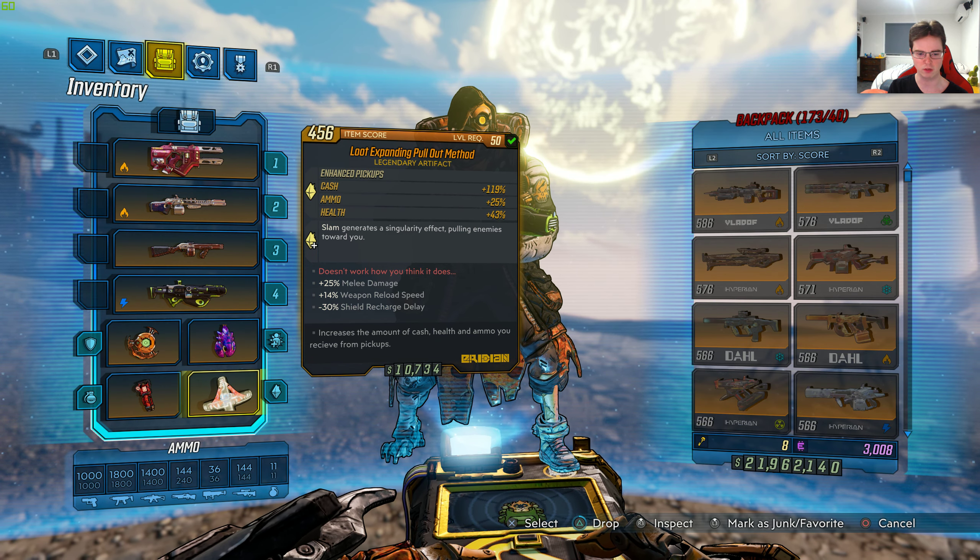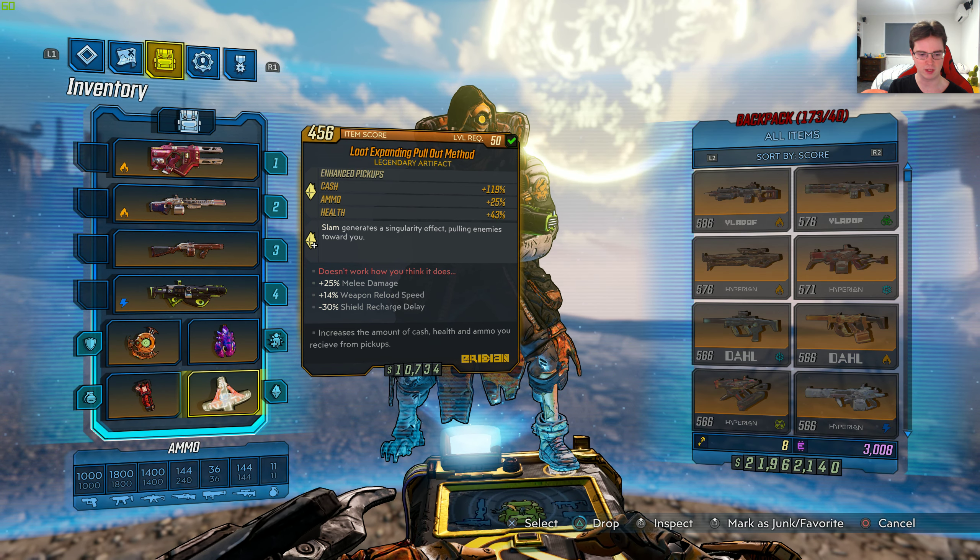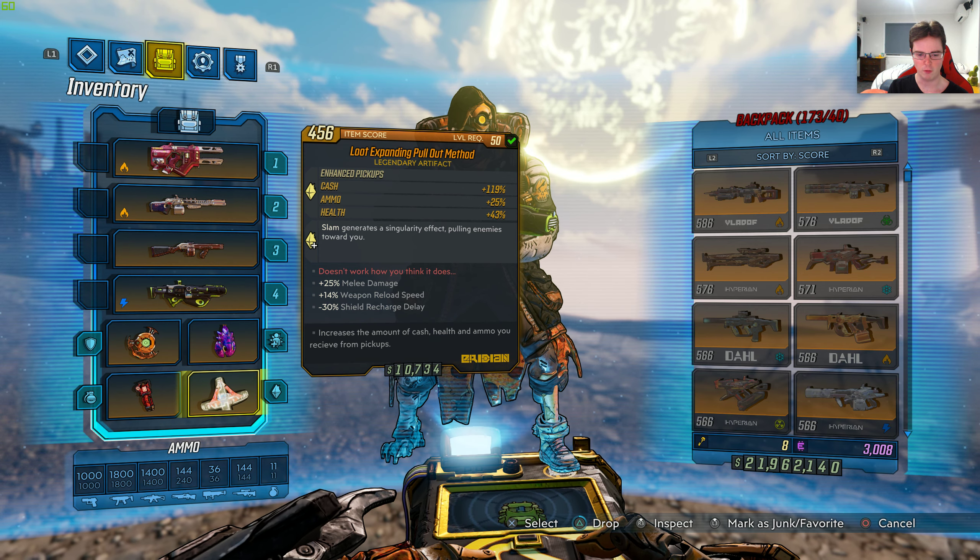The rate taxes doesn't work how you think it does. This relic gives plus 25% melee damage, plus 14% weapon reload speed, negative 30% shield recharge delay. It increases the amount of cash, health, and ammo you receive from pickups, and it's an Iridian relic.